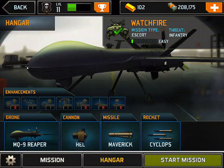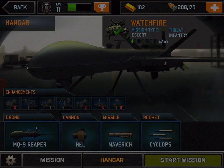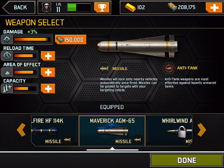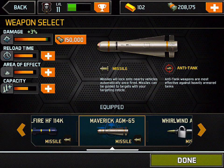I'll show you what I have in my hangar. I'm using an MQ-9 Reaper, my Hell Cannon, Maverick missiles, and Cyclops rockets. I wasn't too happy with these rockets before, but I'm getting happy with them now — one's 60 gold, 80 gold, so that's about the max they're gonna get for now. Area effect is becoming a bit of a problem because I can't get very close to my guys or I can wipe them out pretty easily, but I'm going to spend the 150K and increase the damage.